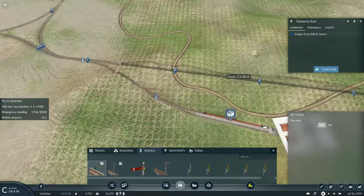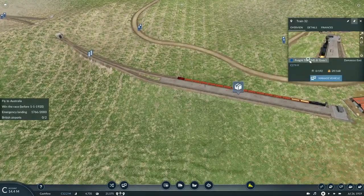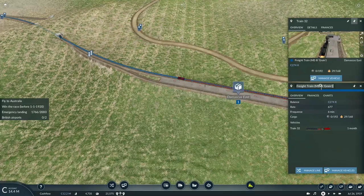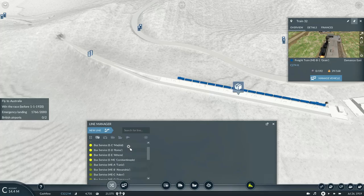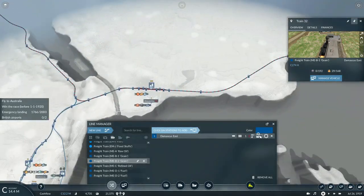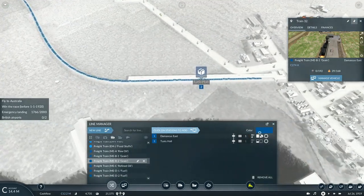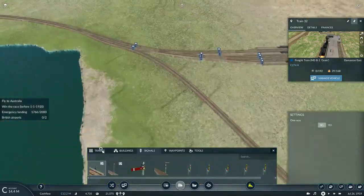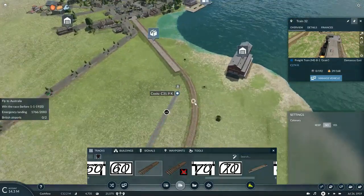I'll put some quadrant signals in place and copy the existing route. This will be known as B1 because it's going to be the first train carrying grain, and then I'll do the same for B2. Dark blue livery — pick up grain at Damascus East and carry it all the way to Tenus. Since there's going to be more than one train serving this track, I'll have to build up a double section of track and connect both ends.